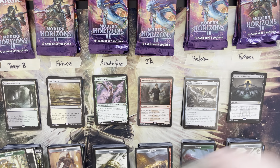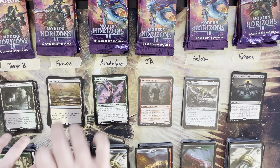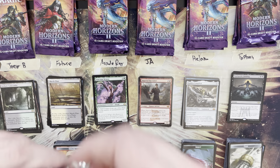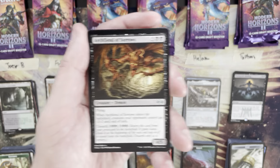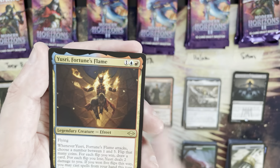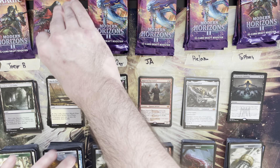Keeping the Catacombs on top. Future is up next for two packs. Late to Dinner — solid uncommon. Archfiend of Sorrows, Sweep the Skies, Monoskellion, Seal of Removal — rare is Usury / Fortune's Flame, a three mana value.